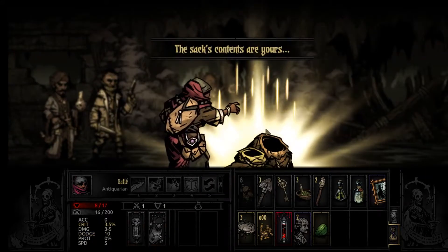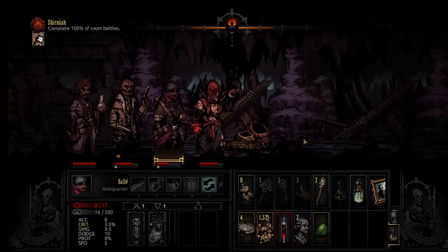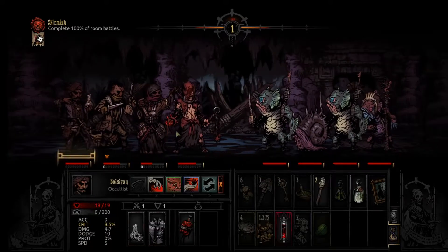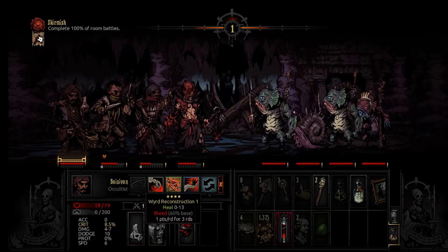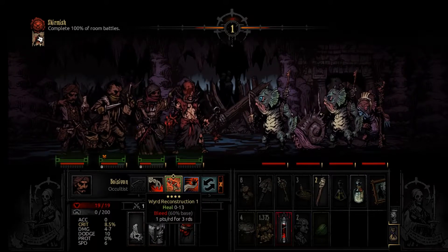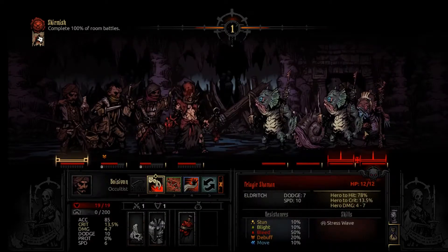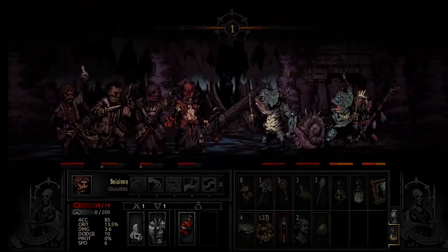I'm hoping pretty soon I'll be able to get a medium length dungeon - I'll be able to run these guys, well not this particular party, but these two together through that dungeon and make a ton of money. I kinda want to heal the antiquarian but I kinda want to kill these guys, so we're just gonna take the risk here.